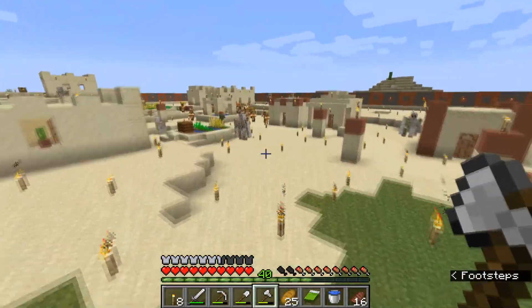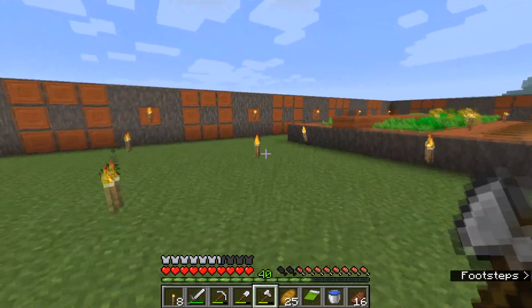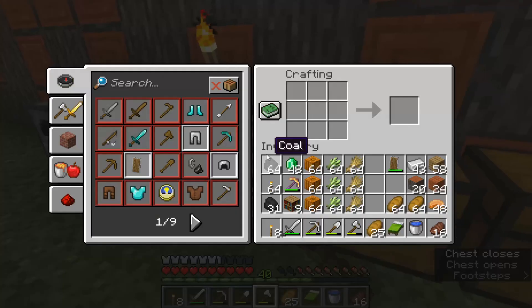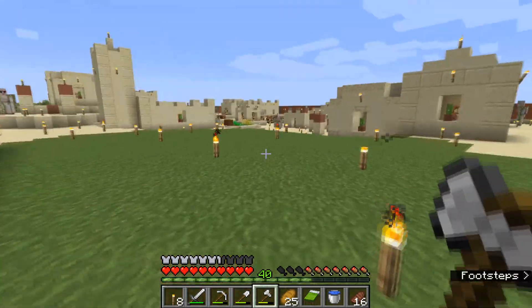Before we do that, let's go over the reasoning for our pumpkin farm, sugarcane farm, and wheat farm. The wheat farm has multiple uses — we can use it to breed villagers and make bread. The sugarcane farm we're going to use to create paper. To make paper you put sugarcane in a line of three in any part of the crafting bench and you'll get paper — it's essentially a one-for-one trade, so 64 sugarcane gives you 64 pieces of paper.